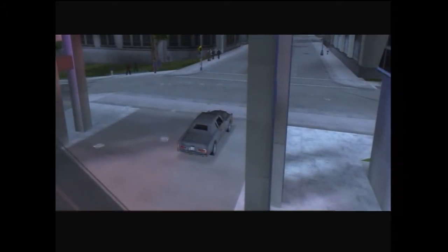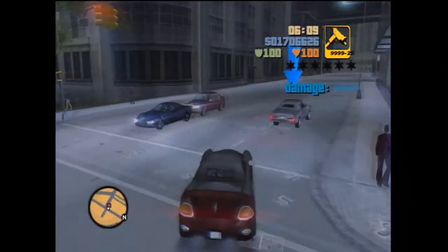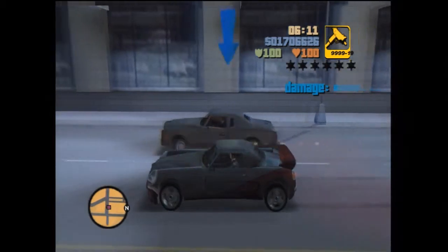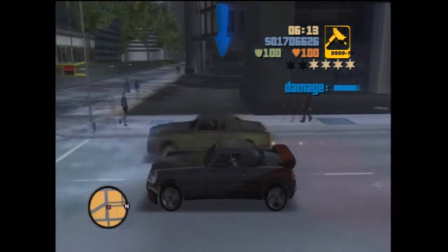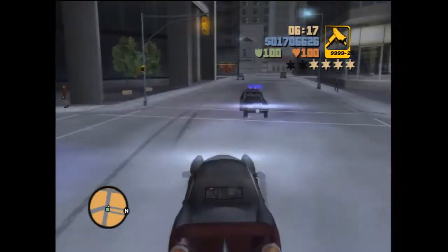If you've got a Uzi — if you have been collecting hidden packages, which is another advantage to you — you could provide an easy drive-by. But if you do that, be aware that you get 4 stars. And there you go, on fire, super quick.